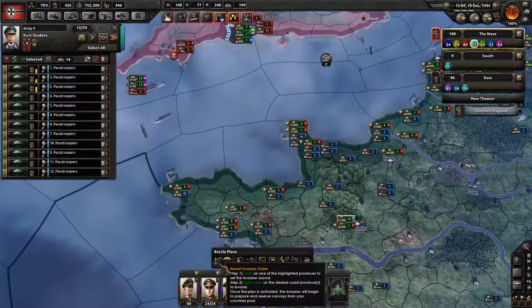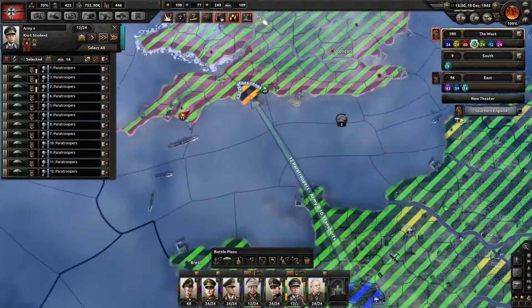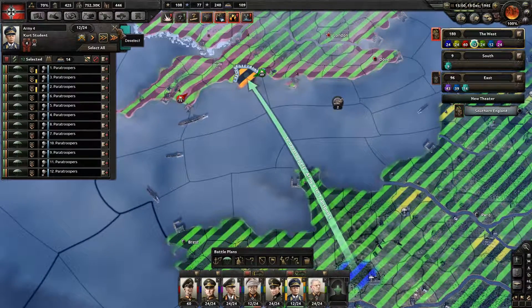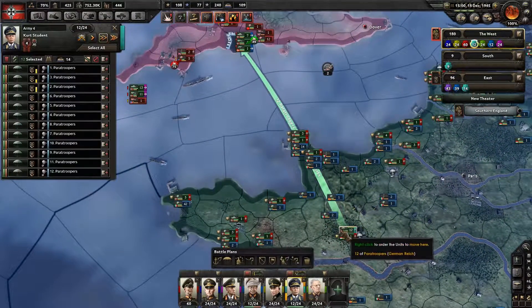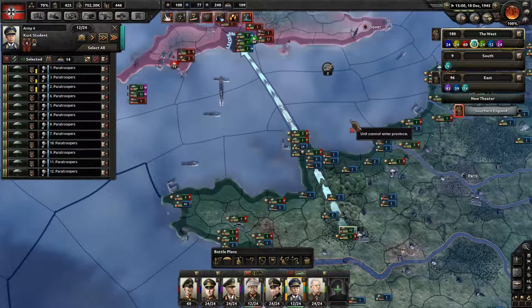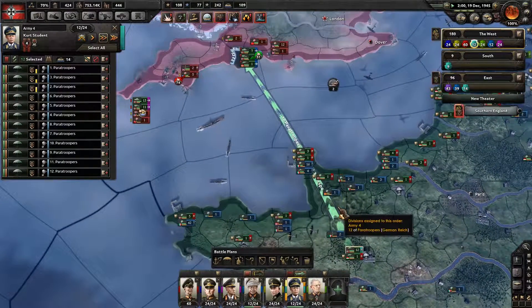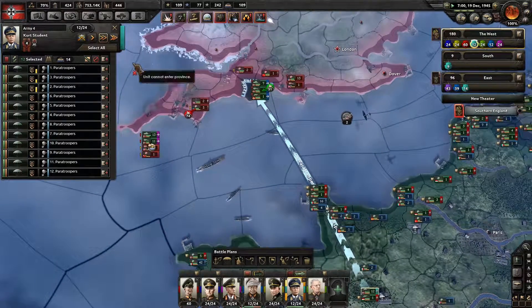Paratroopers — paratroop mission here. I wonder if it will allow me to go somewhere that I already have captured. I mean, I should have intelligence to do it. Well, I'll just let it go for now.